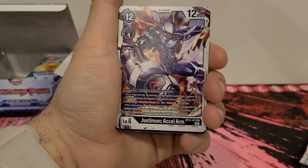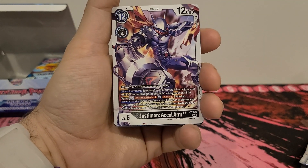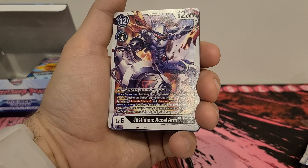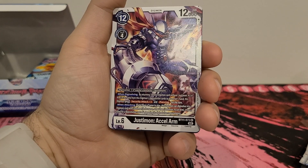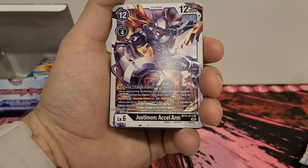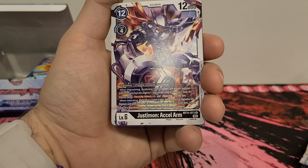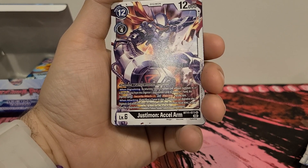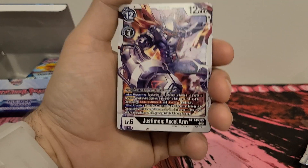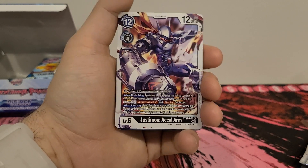Mach Galamon we've seen. Justamon Excel Arm — twelve play costs, four digivolution costs, 12,000 DP. Digivolve one if name contains Justamon. When digivolving, by returning one level 6 Digimon without Justamon Excel Arm in its name from this Digimon's digivolution cards to its owner's hand, this Digimon gets security stack plus one and piercing for the turn. When attacking, if you have a Tamer in play, this Digimon can digivolve into a Digimon card with Justamon in its name for a digivolution cost of two, ignoring its digivolution requirements. I like that they're giving more of this playstyle for Justamon. I do like that it gives them piercing.